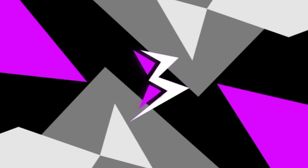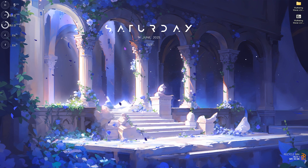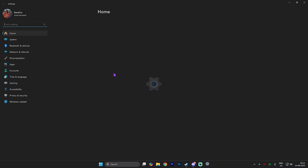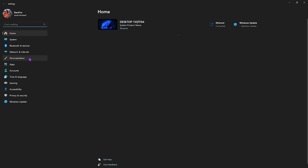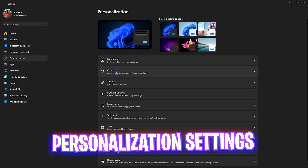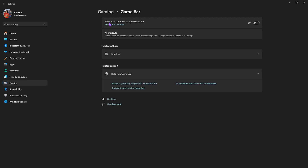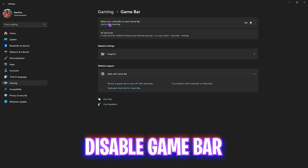Step number one is the best Windows settings. Simply search for Settings on your PC and open it up. Come down to Personalization and then head over to Colors. Disable transparency effects — this will help you disable translucent effects on your Windows screens. Next, head over to the Gaming section, click on Game Bar, and simply turn it off.